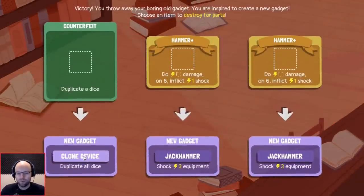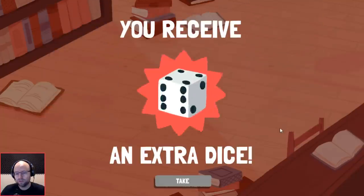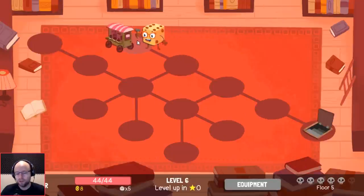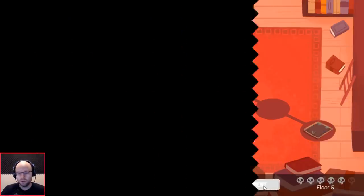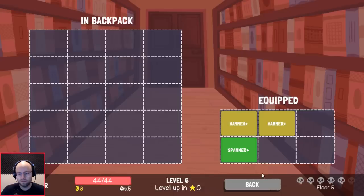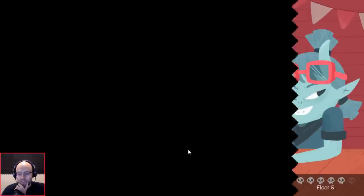Have to get rid of counterfeit, and then again shock three equipment this time. Counterfeit duplicates all dice — double next action every turn though, that might be worth more than crystal sword in the long run, especially with duplicate all dice. Yeah, I actually think this is where you get rid of crystal sword and then you can double up on your hammer to get incredible shock damage. So hold on, I need to see what our equipment looks like. Let's buy something.